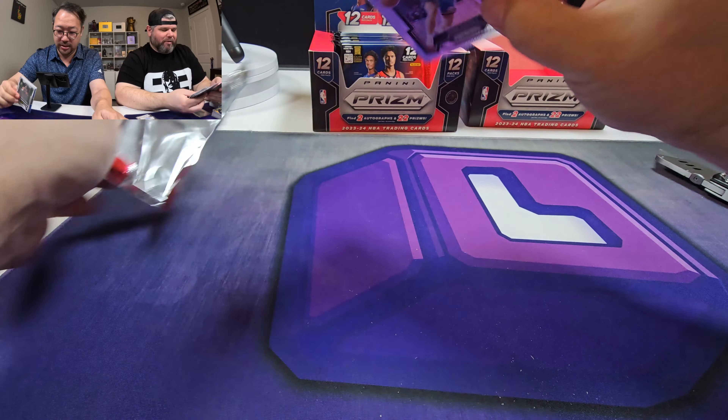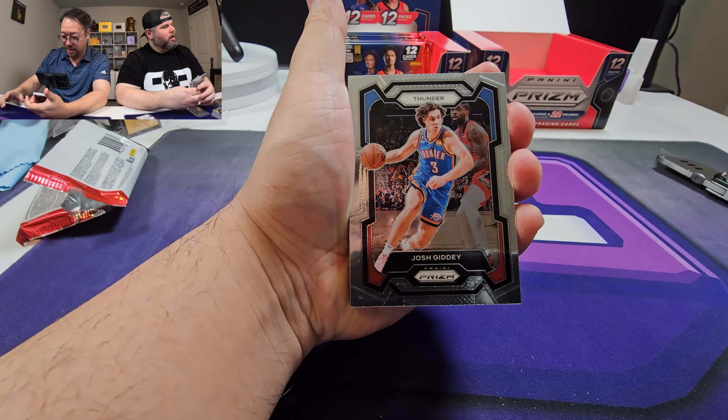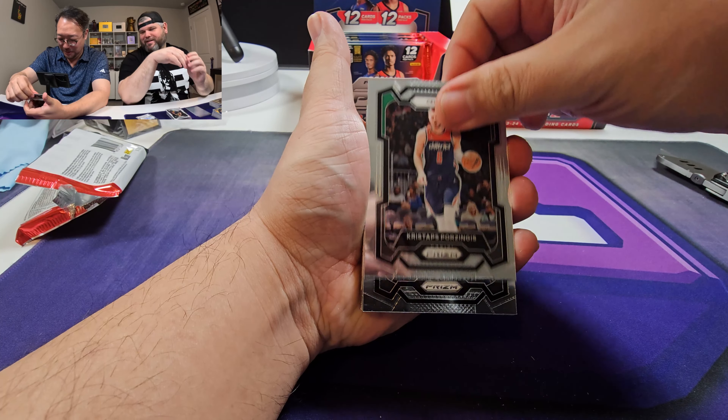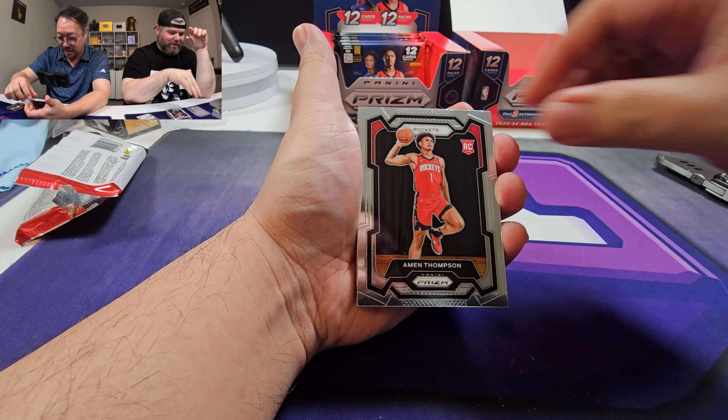Well, I don't know. What do you think? Are we doing better? I think it's about the same - we're about even. Amen Thompson is really good. I would give the slight advantage to this box. It's your boy - just kidding. Porzingis. No. Bam Bam - I'll take that. I'm on Thompson.